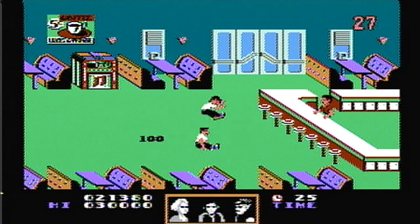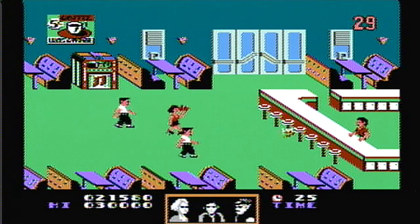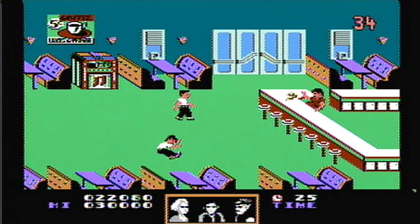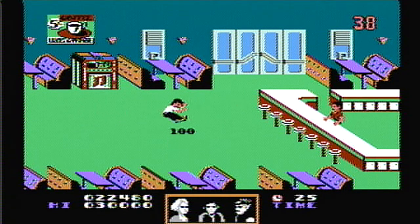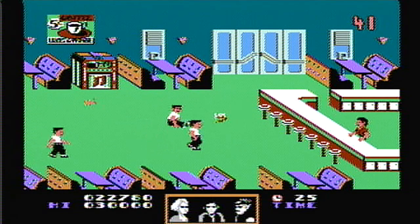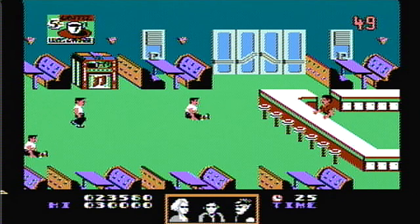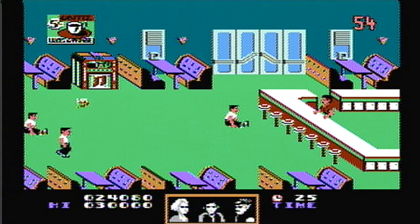Almost died right there. The key to getting that milkshake is you can't hit her — if you throw whatever you're throwing, maybe they're milkshakes, and you hit her, she'll actually go away and you won't get the power-up. So you don't want to blind-fire these things all over the place, because you'll miss your milkshake and you might actually need it, since there are times depending on how cheap the game wants to be where you won't make it up in time, and you use that milkshake to clear everyone out.